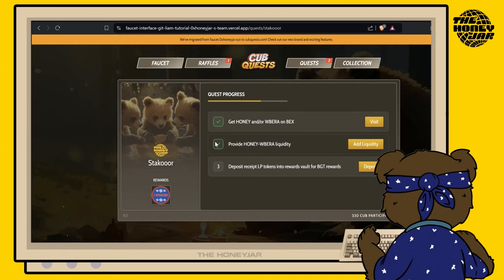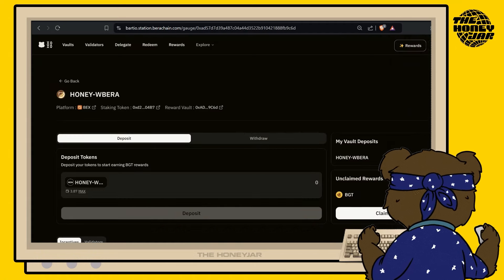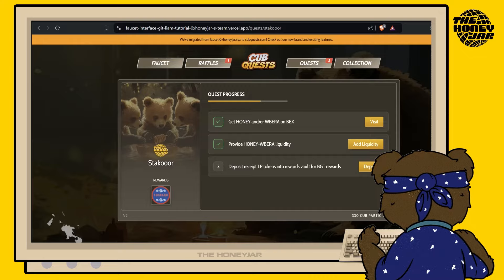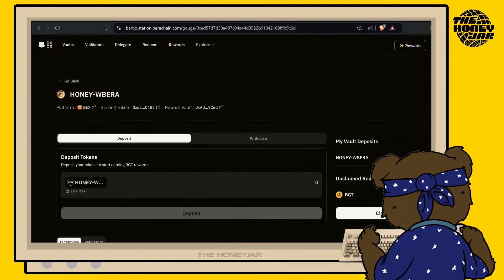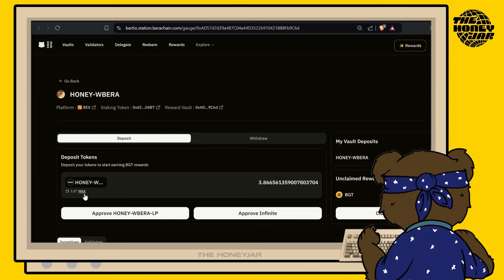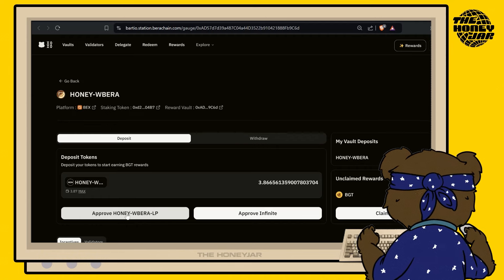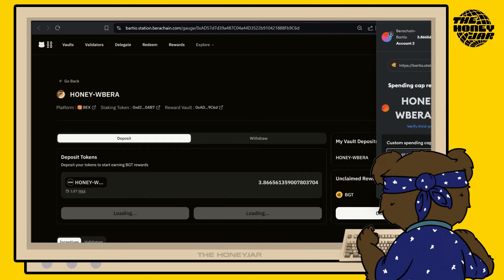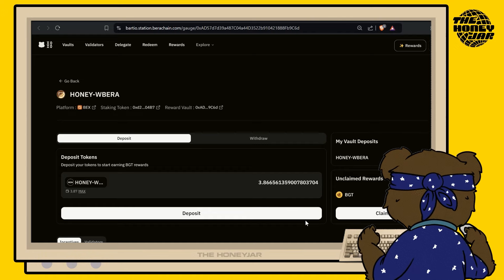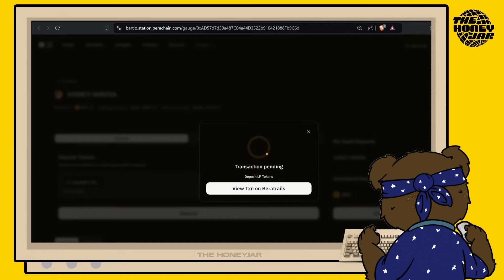Now we're about to deposit our LP tokens. If you don't find yourself on the right page for depositing your tokens, head back to CubQuest's website and hit the deposit button on step three — this will take you to the exact same place. From here, we should have some LP tokens to deposit since we just provided liquidity. Simply select the max option or how many you'd like to deposit, then approve the honey and wrapped bear LP in your wallet. This will bring up a confirmation transaction to approve on MetaMask — hit next, then approve, and wait for that to go through. Finally, hit the deposit button to deposit those LP tokens.